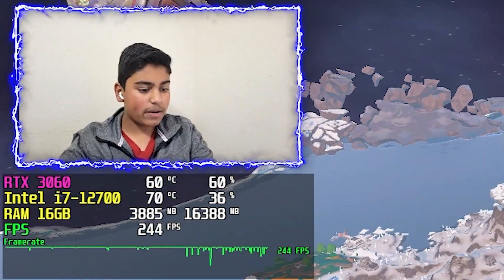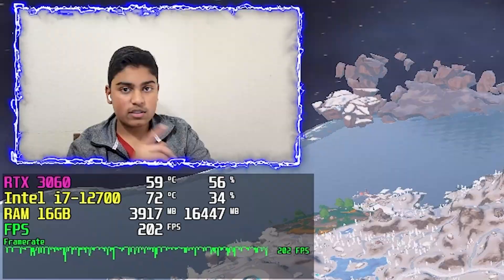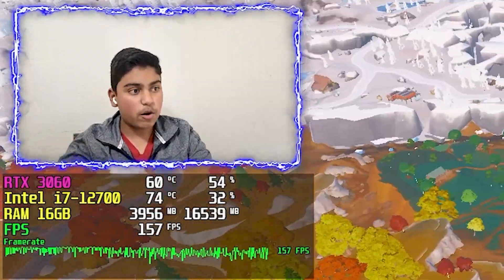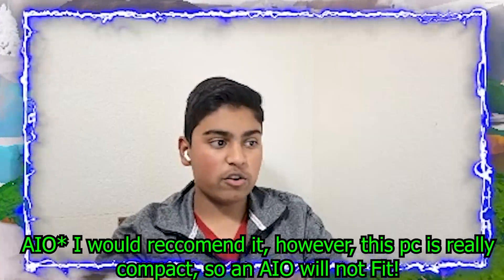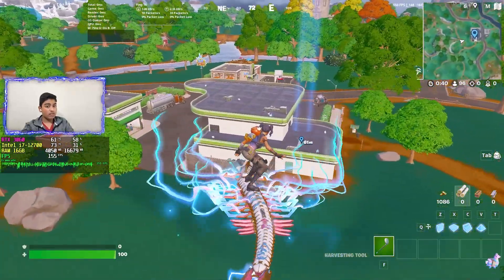72 degrees for a CPU is not that bad, but with prolonged use it can ruin it — in the long term it will definitely damage your hardware like the motherboard, CPU, or other parts of your PC. I recommend changing the stock cooler on this PC to a better cooler, like a liquid cooler or a normal fan that works better than the stock cooler. Otherwise you'll eventually have to get a new PC, which is a hassle.